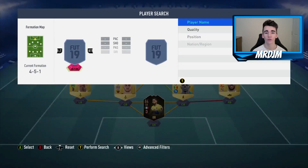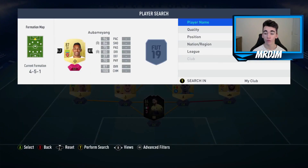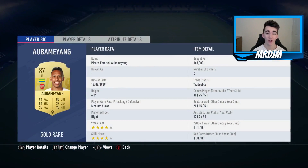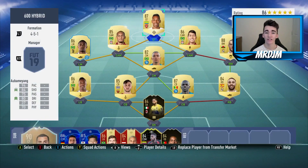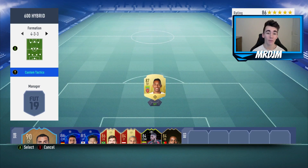Moving on to the striker position, we have got Pierre-Emerick Aubameyang, who I bought for only 143,000 coins. This guy has also dropped a huge amount recently. Aubameyang's such a specialist at getting in behind and just scoring goals. As you can see, if you play on at least nine chemistry, all the players would be on 10 chemistry if you played 10 matches with the team.